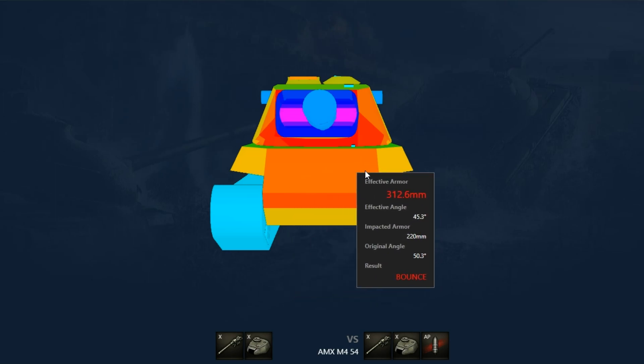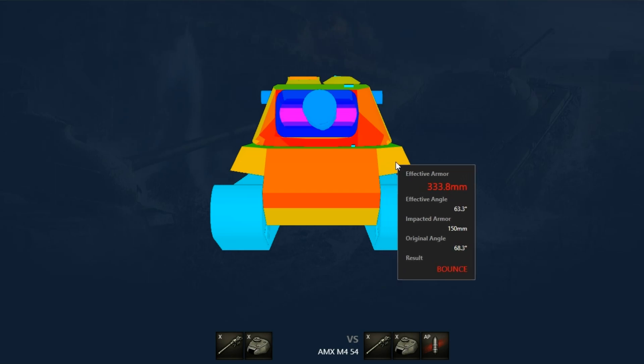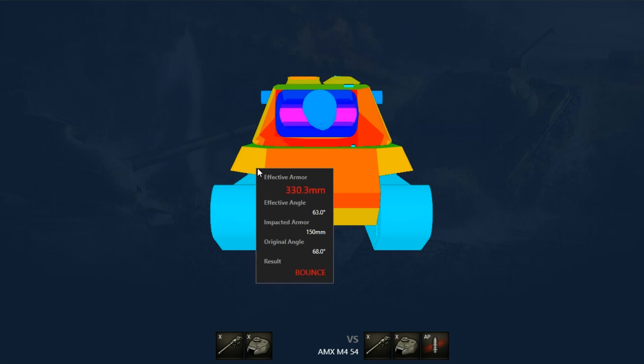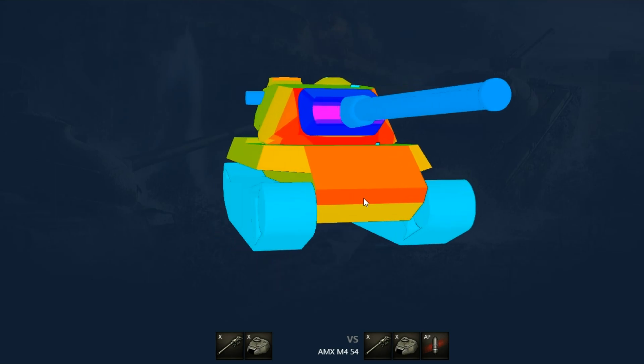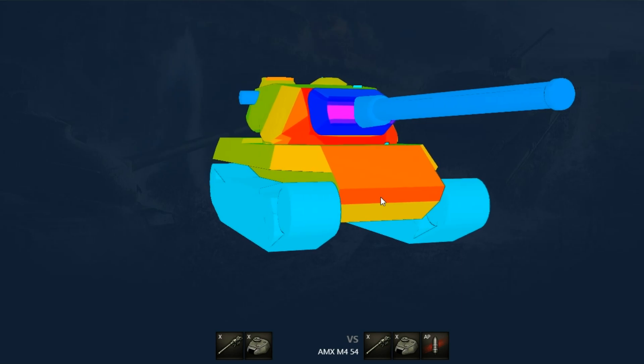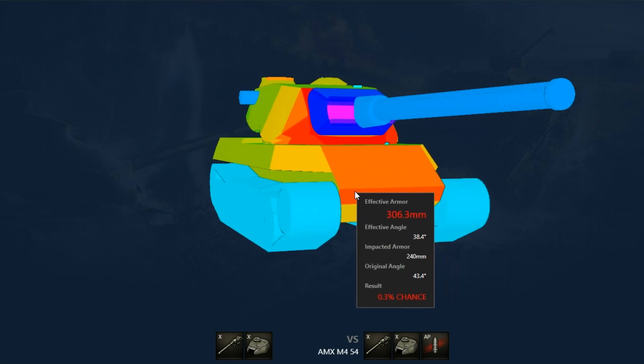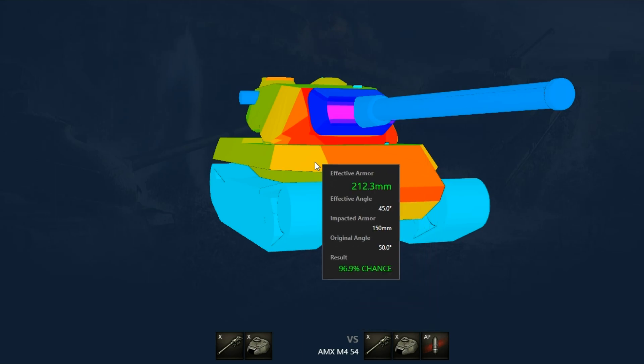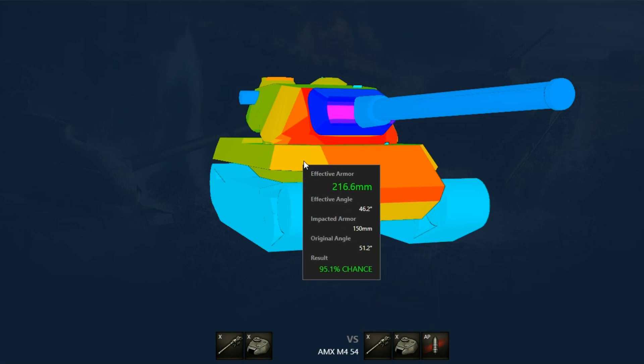An important feature and at the same time a disadvantage are these areas. If the tank stands at a right angle, they have a lot of armor and work well. But to use the AMX M4 54's armor effectively, you have to angle the hull, in order to strengthen the forehead armor. In this case, these areas become vulnerabilities, and you should be careful.